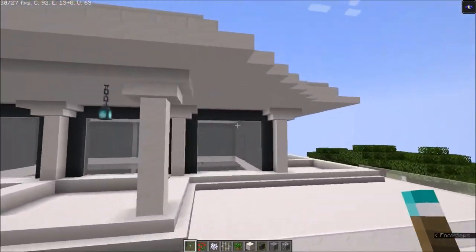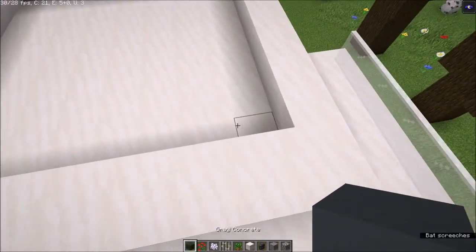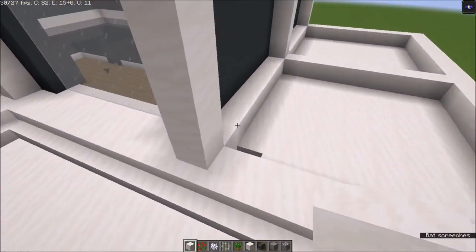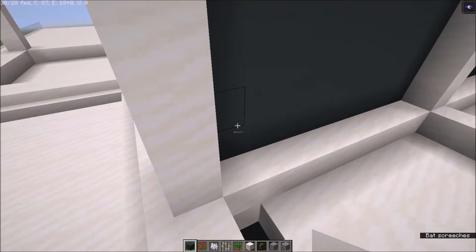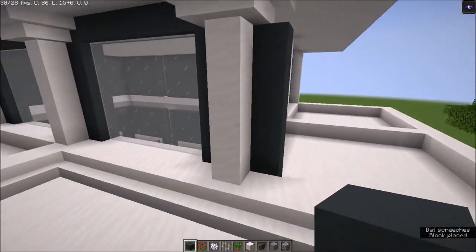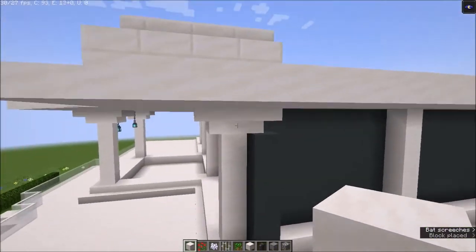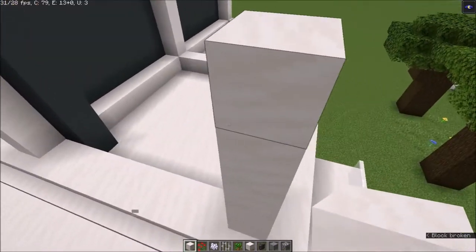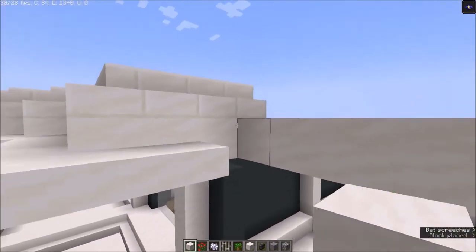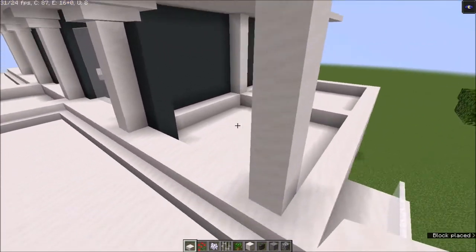The first thing I want to do is add a second room next to this. You want to go get your concrete built up and have a pillar on this side going out, and you want to connect this together like that.